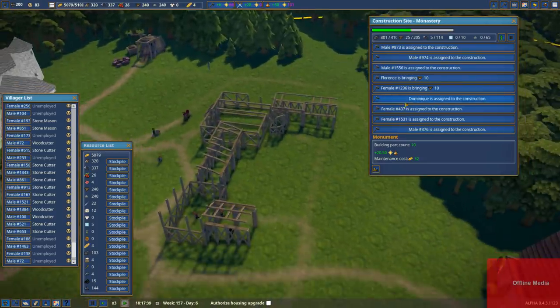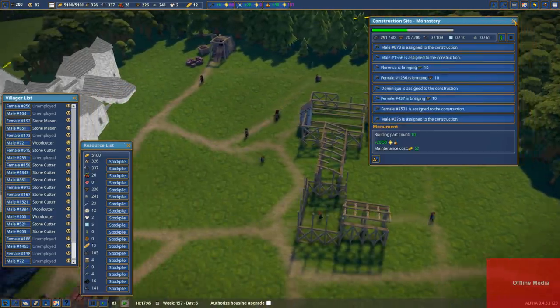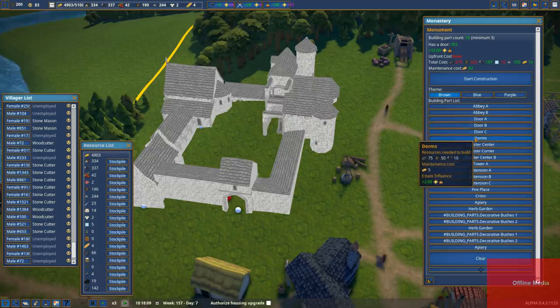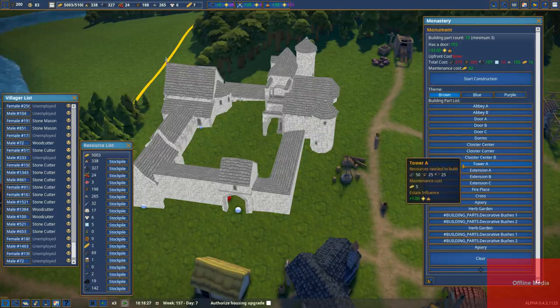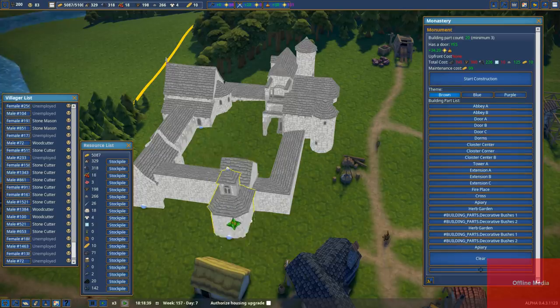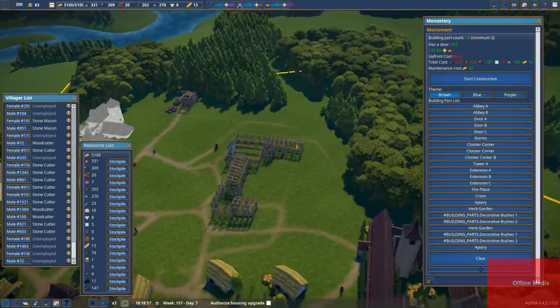The abbey proper — let's look at this one and see how much that costs. 100 polished stone each for the abbey, 75 for the dorms, 25 for the cloisters — not insignificant. We don't have a tower. Oh no, we didn't do a tower! Well, that might be something we could add as time goes on, if we add more cloisters and things like that.